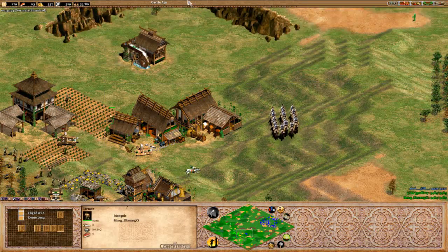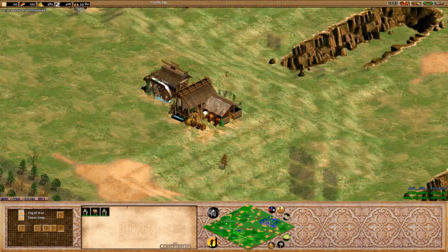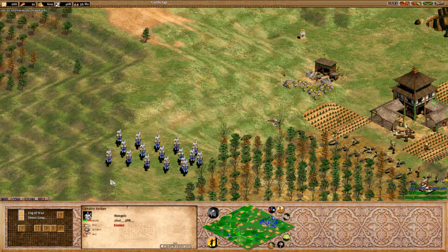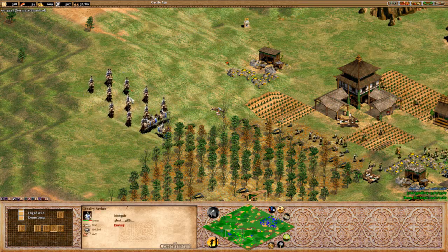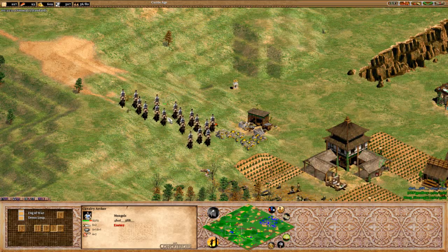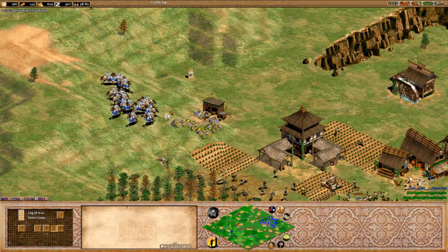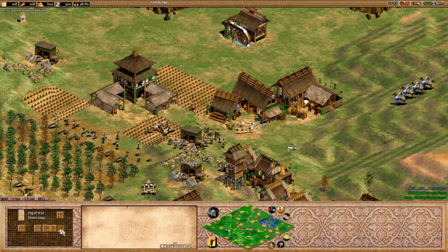Just going to get some cavalry archer damage in. These gold miners over here will be a good target, and stone miners over here as well. Shuang is starting to play a bit smarter, losing one cavalry archer and a bit of HP. Mangonel hits are always damaging because of that splash damage — it gives you just that little bit less HP, which means if you go head-to-head with a full army of cavalry archers you're going to lose it. 1,100 points currently for SB — we could see the GG any time now.